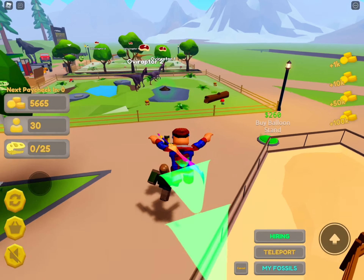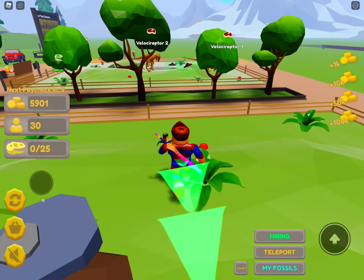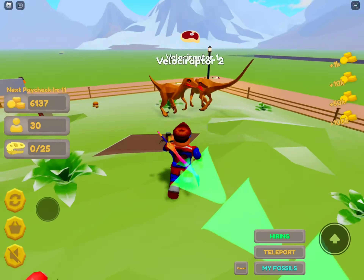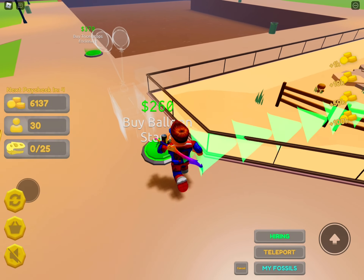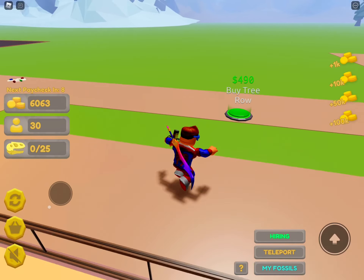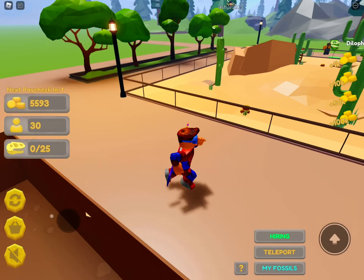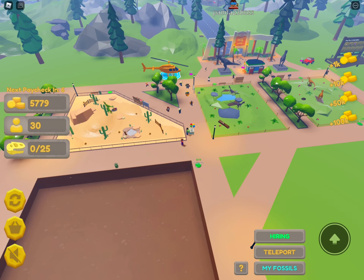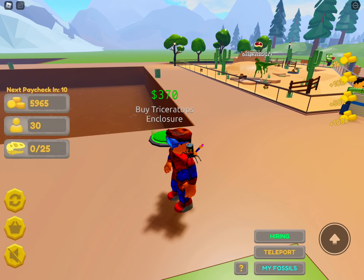Let's get a bench and pick up the poop. My oviraputors are disgusting — yep, they are. Let's collect it. My velociraptors are definitely the same. There's a balloon stand! Let's get something here — a tree roll. This is kind of cool, kind of like Jurassic Park.